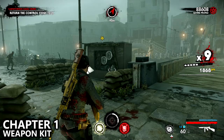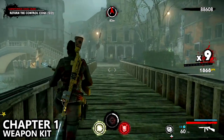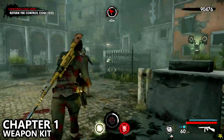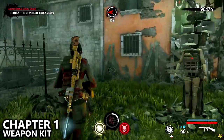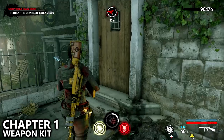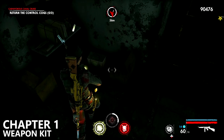You'll eventually dock your boat again and you'll be given the objective to return the control cogs from the actual cog station. Go back across the bridge and then immediately turn right and go up the stairs to find a pistol ammo box, and next to that is a door.